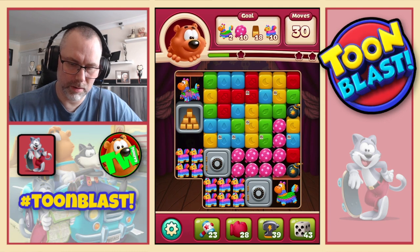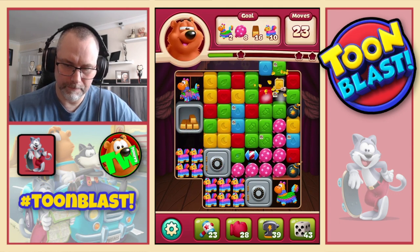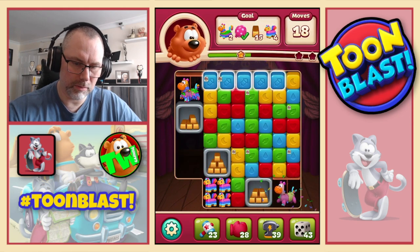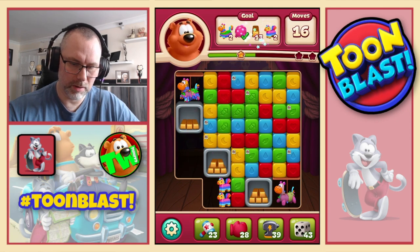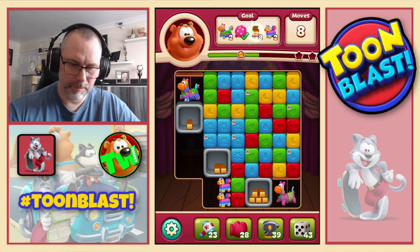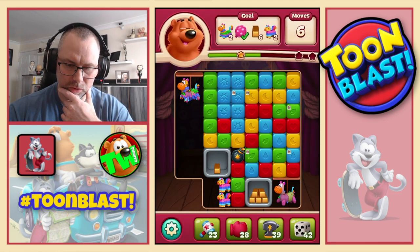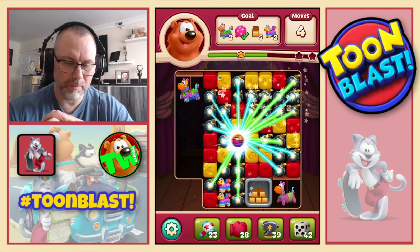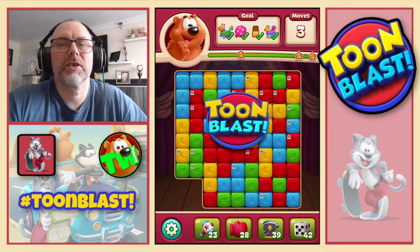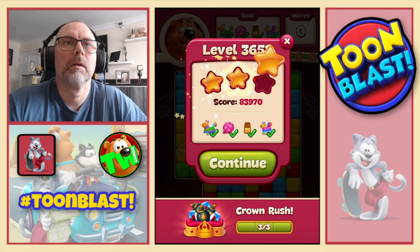Let's do large bomb. Let's do that. Use that bomb, do the combo. There's a rocket — rocket downwards. Six moves left — I'm going to do a shuffle. Let's do bomb the bomb, disco ball combo — and it does help. With three moves left we get three stars.